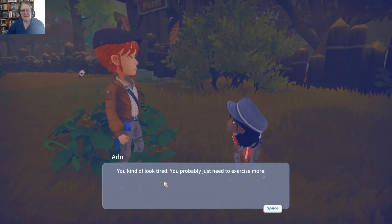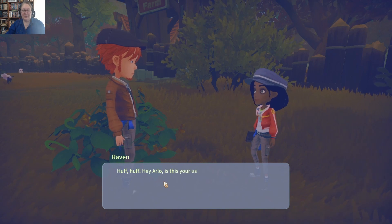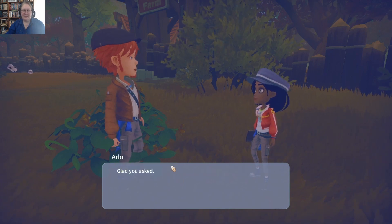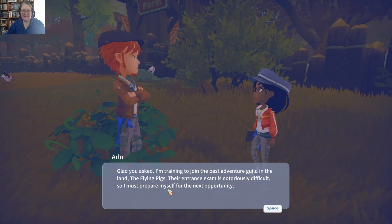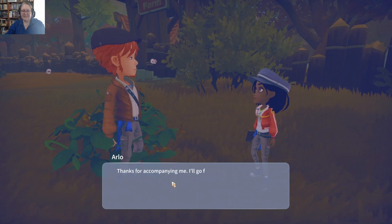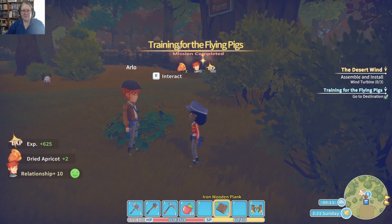'How you doing? After this, you look really tired.' 'I need to exercise more.' Wow, Arlo. 'Is this your usual exercise routine, or are you just training for an event?' 'I'm glad you asked. I'm training to join the best adventure guild in the land — the Flying Pigs. Their entrance exam is notoriously difficult, so I must prepare myself for the next opportunity.' 'Sounds like a plan. Thanks for accompanying me. I'll go for a few more laps and then finish up for the day.' You're welcome.